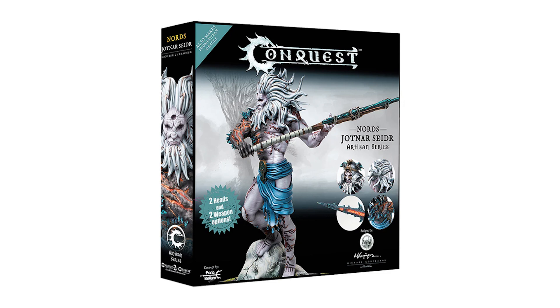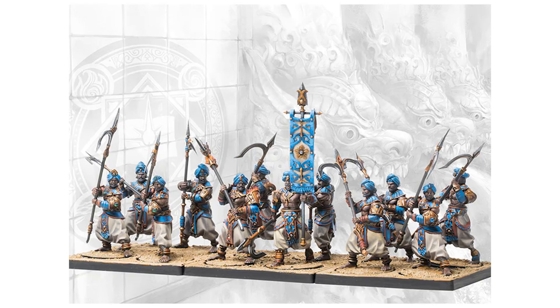First up is Conquest, and the cool thing is the Nords Jotnar Artisan Series. What's cooler than having a giant man with a giant sword crushing smaller men? Nothing — that's why you want this model. The Jotnar always looked pretty dope. But with that we have more with the Sorcerer Kings — the Mahabharatni Initiates. With these units you can hold the line; they look like a great frontline unit with their pole arms.